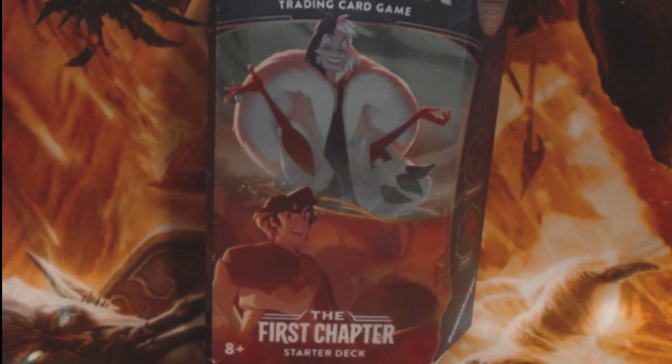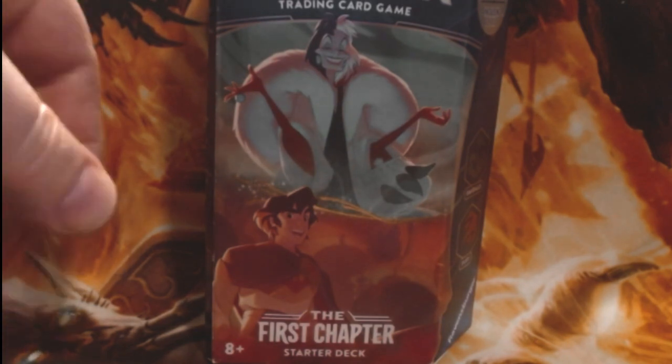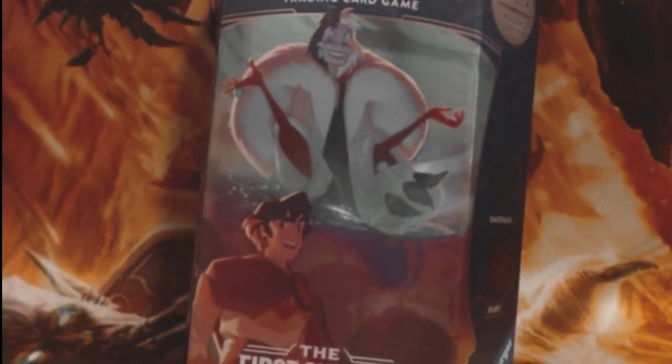I'm very excited to get going. Today I'm going to be opening up some Disney Lorcana — just the one starter deck today. It's going to be the Aladdin and Cruella de Vil, so Emerald and Ruby. I do plan on having more Lorcana come in — I already have two more starter decks to open on different days. We're going to be doing some booster openings, some fat packs, and the gift box.